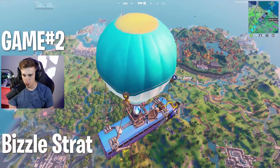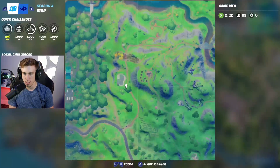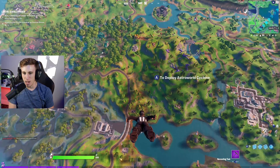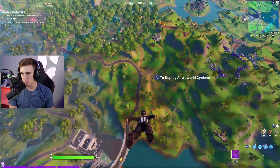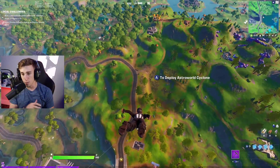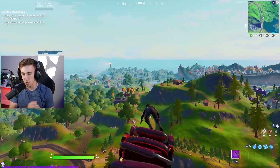Strategy number two is the Bizzle. Basically what we're doing here is we're dropping at Bizzle's drop and we're playing center zone. No matter what, our goal is to loot up as quickly as possible. Hopefully we don't have to fight too many people and then we're playing the center of zone and hopefully height.